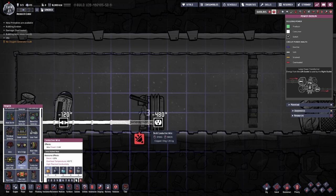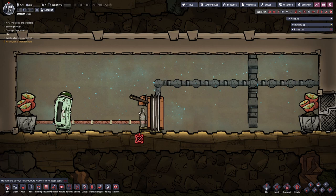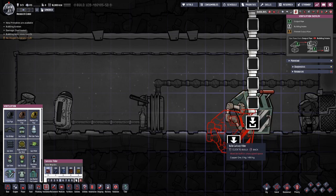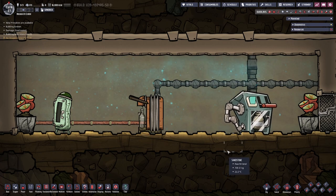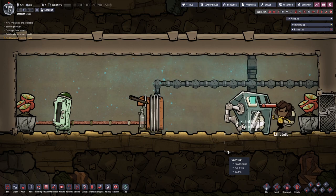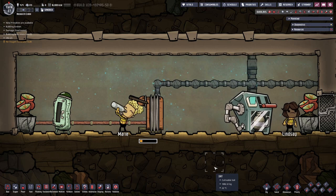Go ahead and connect this to some power and give it some water. Now the best way to provide it with carbon dioxide is to use the canister filler. Let's drop one in the world here. Now that your canister is filled up, let's wait for one of your lovely duplicates to come fill up the soda fountain. And that's it — wait for the magic to happen.